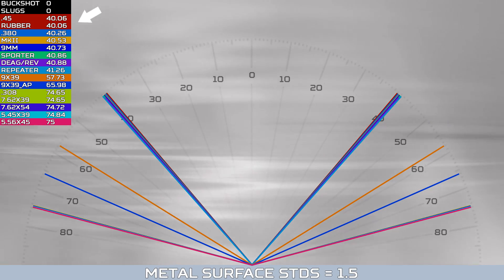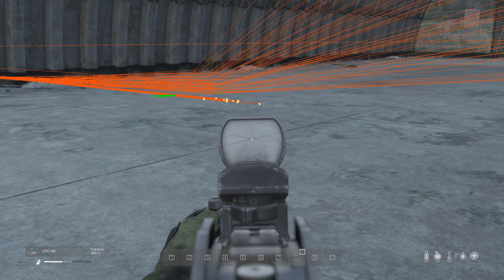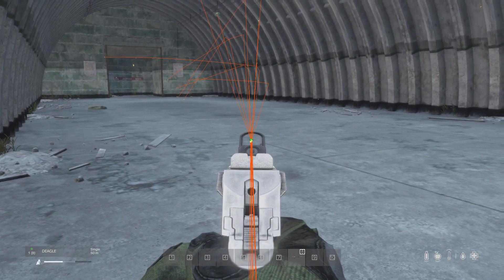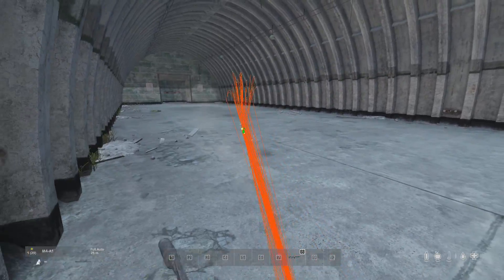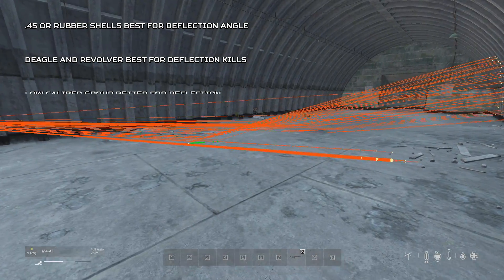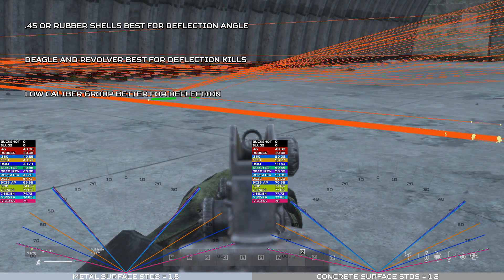This chart also shows us that .45 ACP rounds and rubber shells are best for deflecting. Both have the same deflection stat and start at the same initial speed. But if we want the greatest chance of success when getting a deflection kill, the Deagle or revolver are your best bet because they do 3 times the damage of .45 ACP rounds. You will need to shoot at roughly 1 degree more, but that's well worth it for the extra damage. So the things to remember are that lower calibre rounds are best for deflecting, with the Deagle and revolver being the best. For metal, the best deflection angle is 40 degrees, and for concrete, it's 50 degrees.